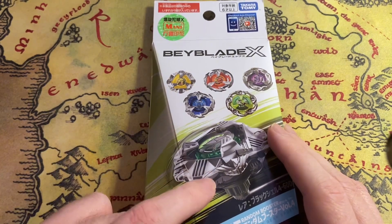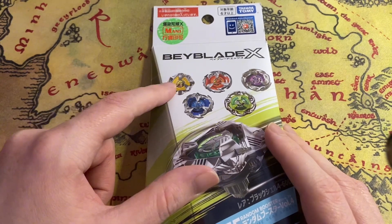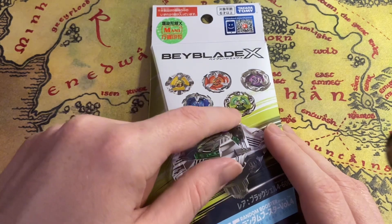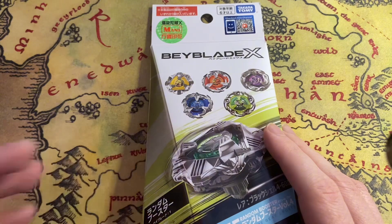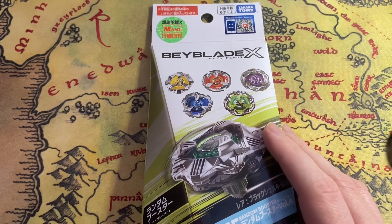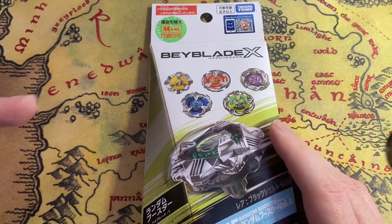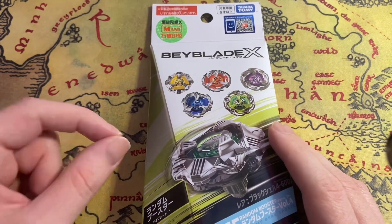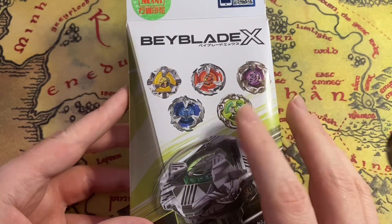I'm not really bothered if I don't get the full set as long as I get this one — not for collection purposes. If I get the yellow one I only want it so I can actually battle it, because I don't want to battle the green one. The other one is the Wizard Rod, that's all I care about. I did say before I wished Takara Tomy would bring out a green Wizard Rod, a black and green launcher and grip. Now they've brought out a green reservoir and black and green grip, but no green launcher yet — and I did manifest it!